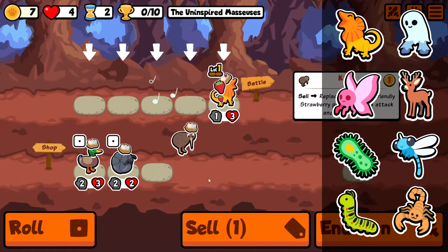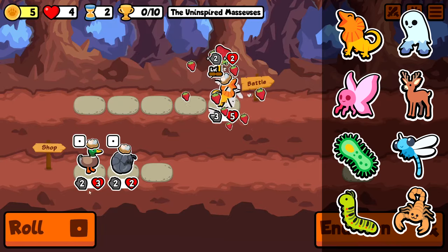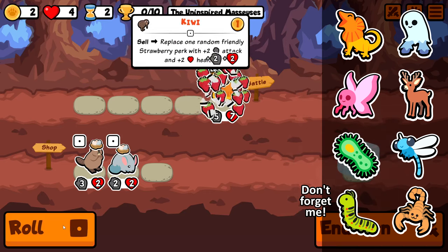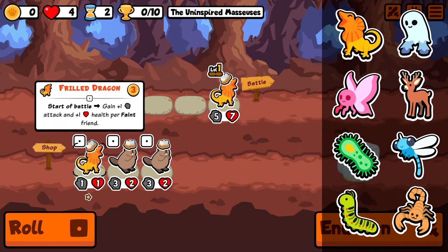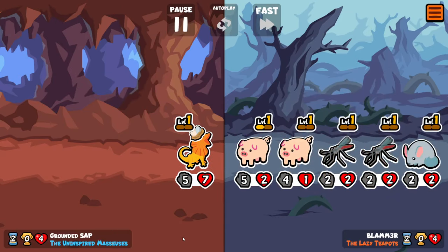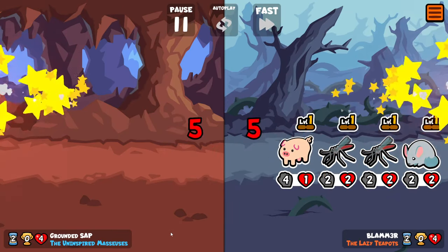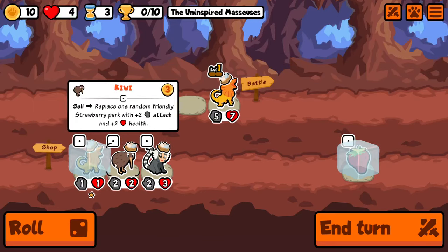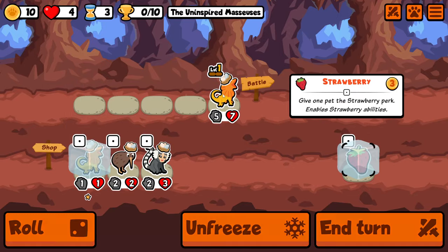Here's the list. We've got Frilled Dragon, Nightcrawler, Fairy, Deer, Microbe, Dragonfly, and Scorpion. Not the greatest selection, and I didn't realize while I was recording, but I actually didn't check the pack closely enough — Deer wasn't even in the pack. So there were probably some runs where I was rolling for Deer and never found it, and that's the reason why.